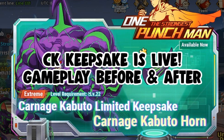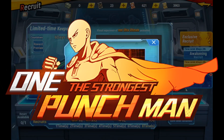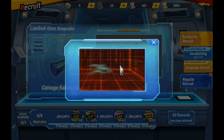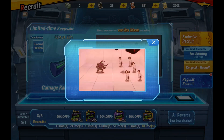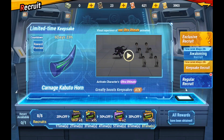Hey, this is Mass X with a brand new One Punch Man The Strongest video. CK's Keepsake is out, and if you pulled him, you should be getting it as soon as you can to maximize this character's potential. So let's show you what we're talking about.